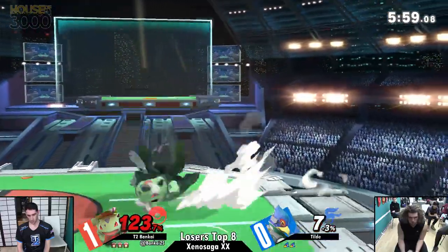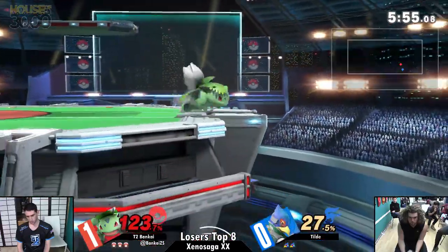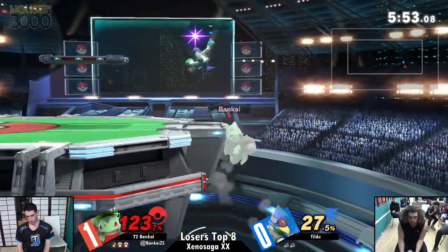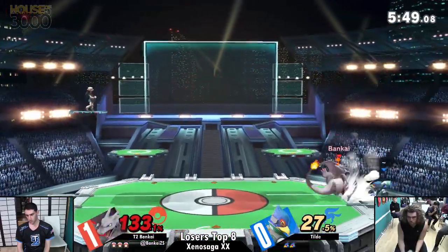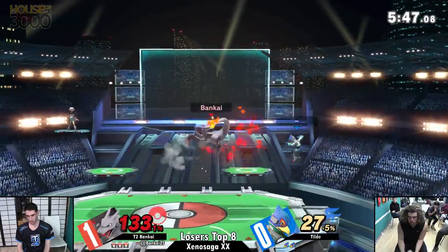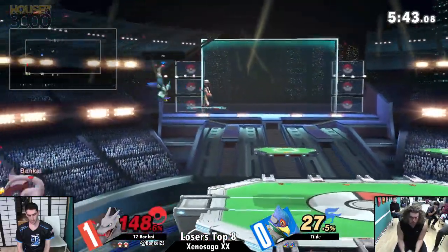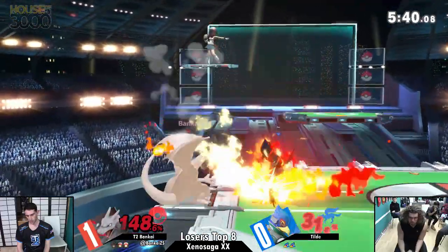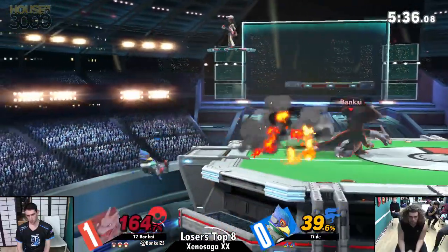Gets the stage spike with a back air. Nice challenge from Bankai. Neutral air — one of Ivysaur's greatest moves in his arsenal — allows him to just get combos going. Giant leaves coming out from all around, just protecting his body while he tries to challenge his opponent. Missed spacing in that back air allows Tilde to capitalize on it. Charizard's big body is going to allow him to survive that swing though, which is why you'll see Bankai switching over to Charizard when he's at high percent.